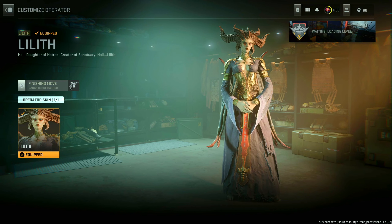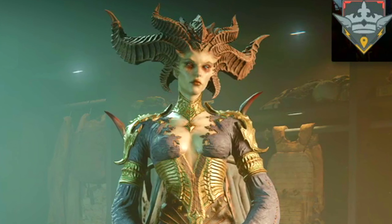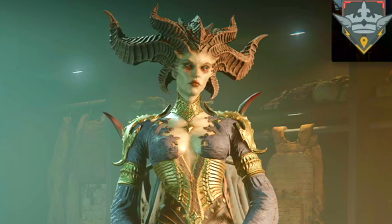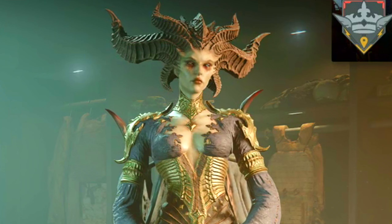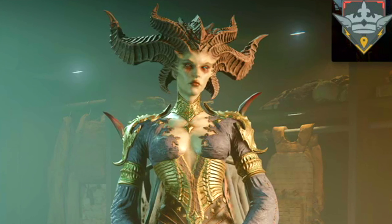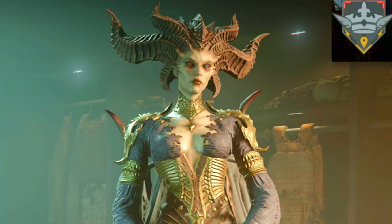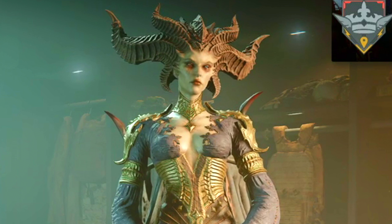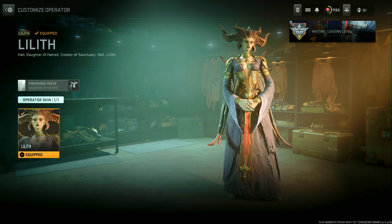Here are some of Lilith's in-game voice lines: 'I have not come to save.' 'Now, our true work begins.' 'Simply take my hand.' 'Fight for Sanctuary.' 'You could be Sanctuary's greatest protector — you will learn pain only glimpsed in myth.' 'Your sacrifice will not have been in vain.' 'Break the chains and be beautiful in sin.' 'Break the chains and discover who you were meant to be.' I like how she goes from super intense to a calm tone.